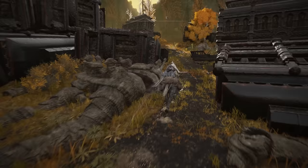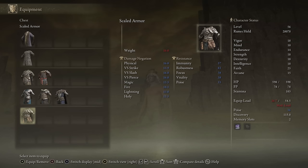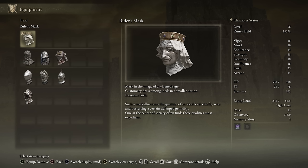The Ruler's Set contains just a mask and a robe — it's definitely the weakest set on this list. The reason I'm bringing it up is because it's very easy to obtain and one of the first sets you'll encounter that actually increases your stats: the mask gives you an extra point in faith. I do find the mask very disturbing so we won't be leaving it on for long — but there it is, the Ruler's Set.